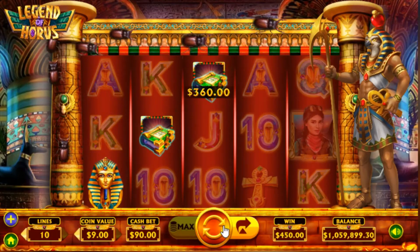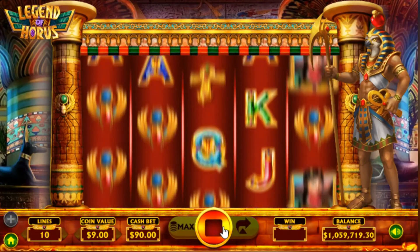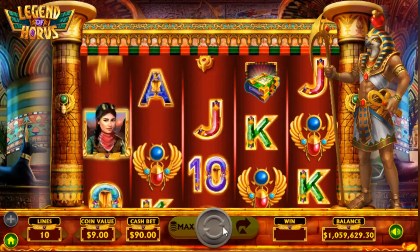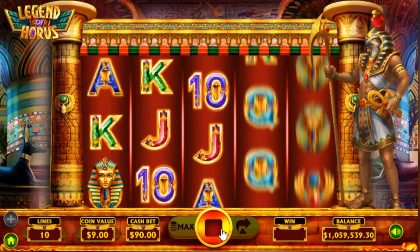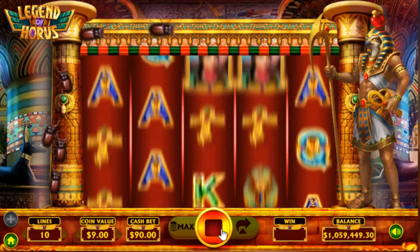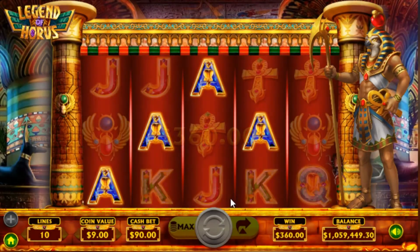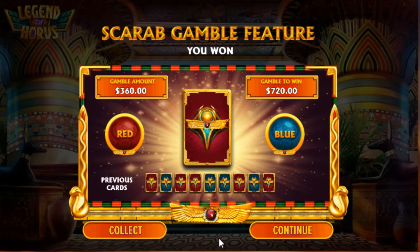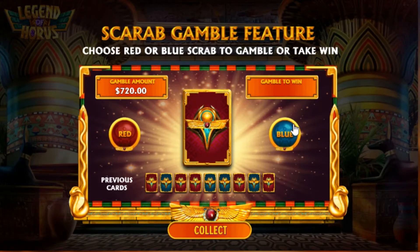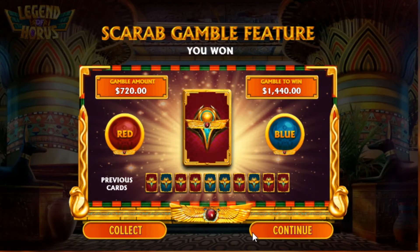Come on, let's get three of the book symbols — at least they're the book symbols. Three of them anywhere in view and the bonus game will be triggered. Four aces — I'll take that all day long. Taking the gamble — I'm thinking red this time. Let's try red again — oh blue, what are you thinking? Looking red, aren't you.